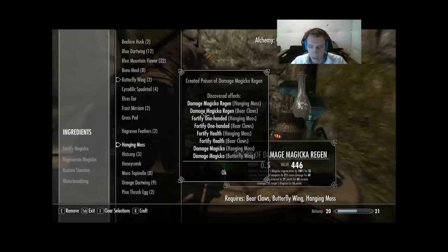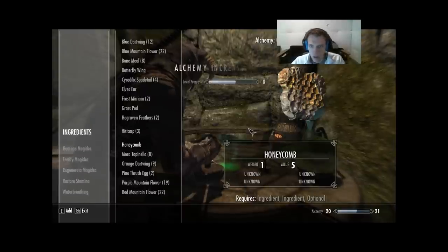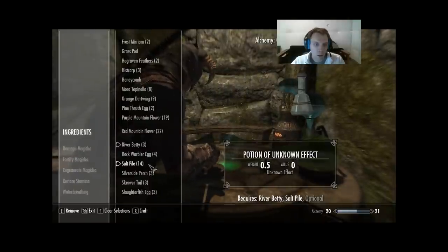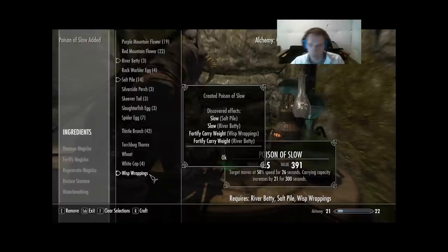Next we're gonna go River Betty, Salt Pile, Wisp Wrappings. For Wisp Wrappings we learned Fortify Carry Weight. For Salt Pile we learned Slow — that's the second one, two more to find. And for River Betty we learned Slow and Fortify Carry Weight. Alchemy went to 21.